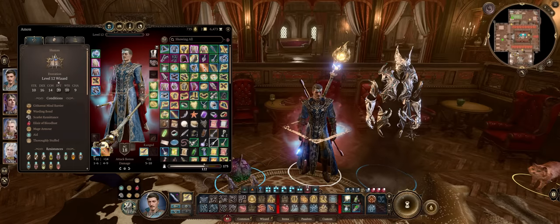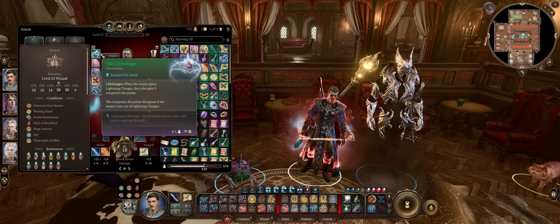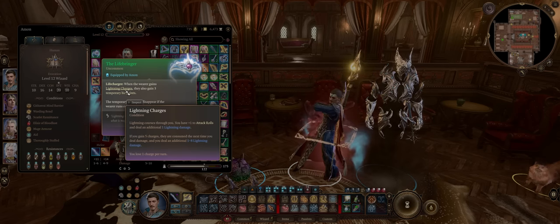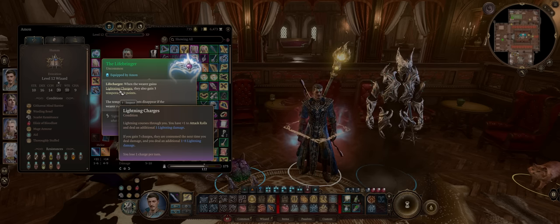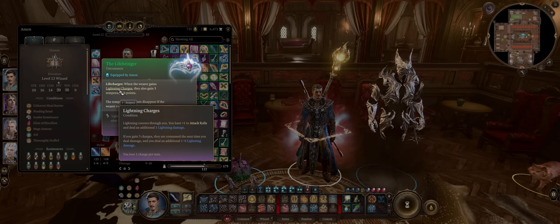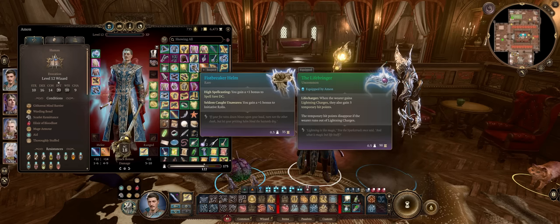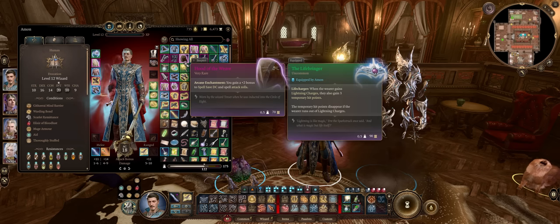Alright, now let's get into gear for our Magic Missile focused caster. For the helmet, early you can go with the Lifebringer — whenever you get lightning charges you'll also acquire a minor amount of temporary hit points. With this build it's very easy to generate many lightning charges.